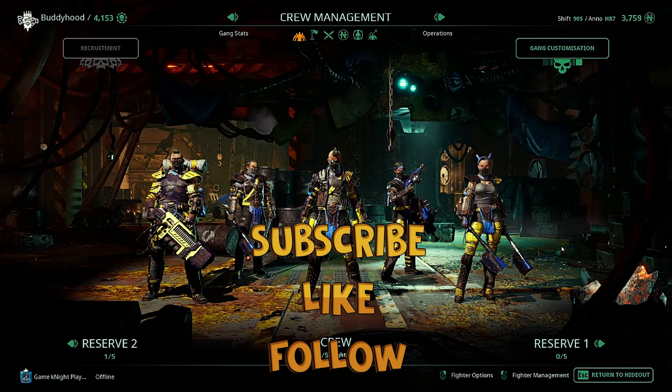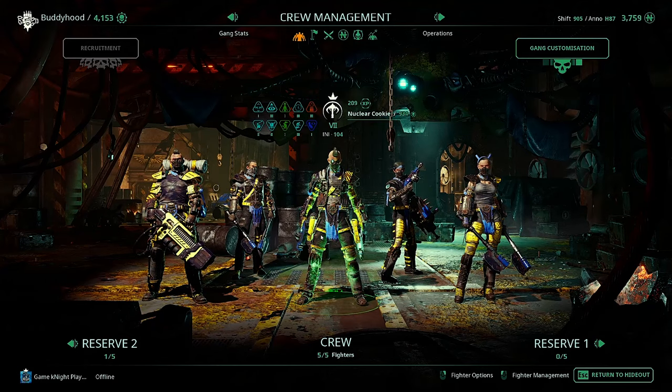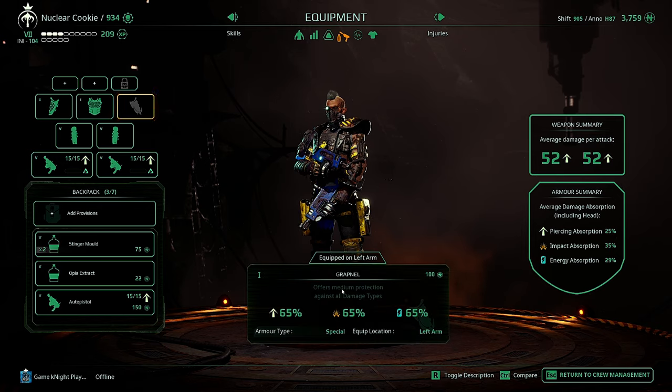Hello buddies, this is Game Night. Welcome to Necromunda Underhive Wars. This is just a quick guide tip video for you guys, because I discovered this during last night's stream — you can actually get the best armor for one of your slots, the Grapnel, which gives you 65 percent protection for everything on that slot.